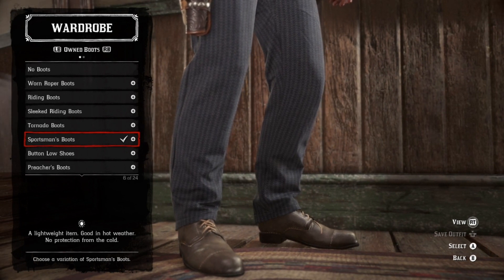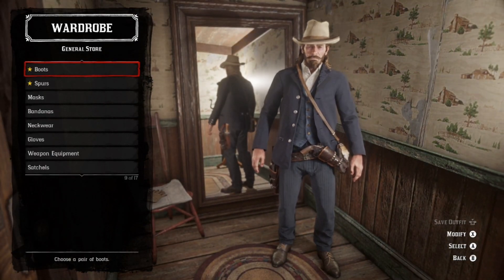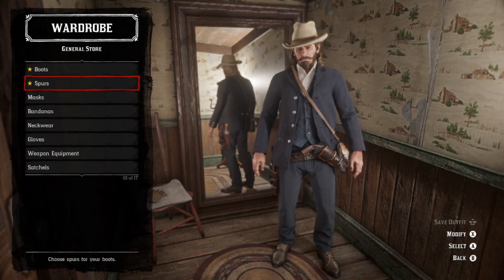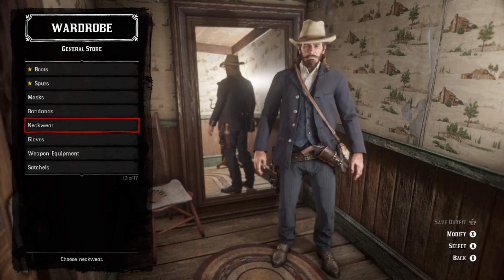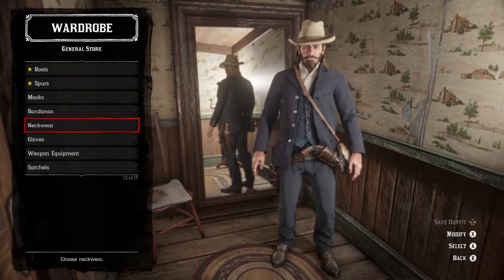I think the boots are about dead on, except his heels are way higher — and after watching the movie, I can't get that out of my head. Moving on: no spurs, no masks, no bandanas, no neckwear — unless you're playing as John Marston, in which case you'll have his neckerchief available, which I recommend.